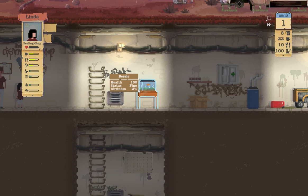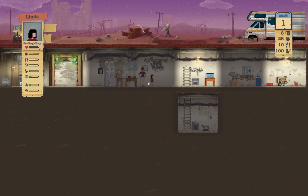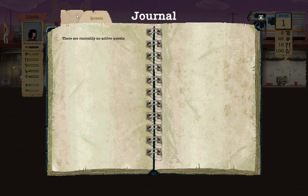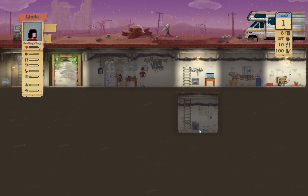Watch my little fishy here, see if he's given off any bubbles. Does not look like it. Let's check out our journal here. Made it barely — it's just about the family now, and that's all that matters. The people that make up our family are Edward, Deborah, Linda, and our fish Bessie. It was lucky we stumbled upon this place. We have no active quests at the moment.